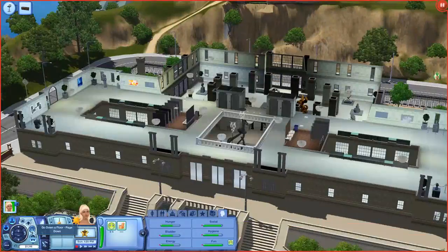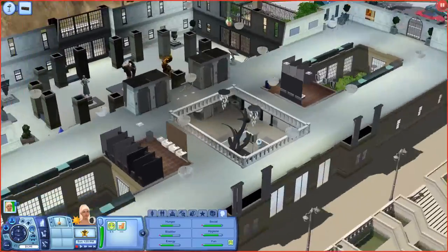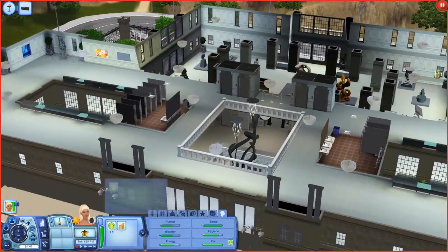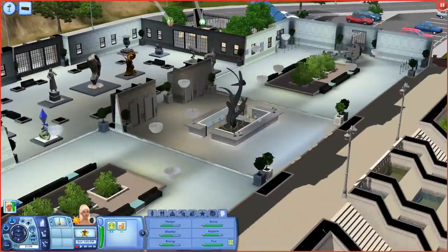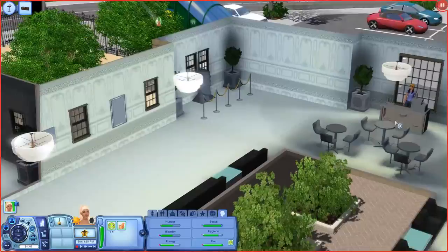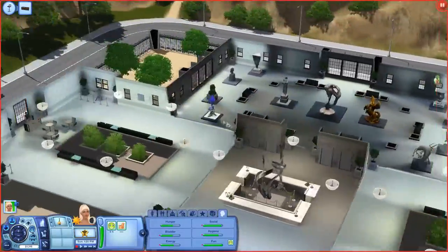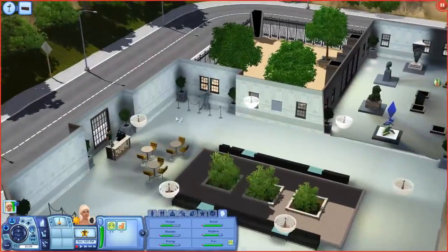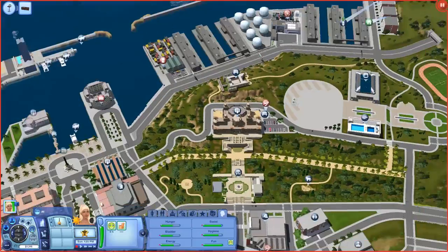This is going to take a while to load because it's a pretty massive world, but I had to check it out. This is the National Museum of Art. Oh my gosh — this is a massive, massive museum. Look at how beautiful this is! And there's a little bar area where you can come get snacks and drinks — I love that added touch because that's pretty realistic for places like that.